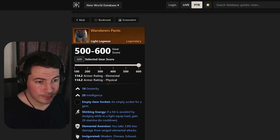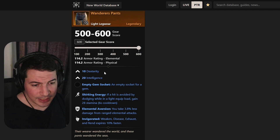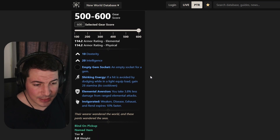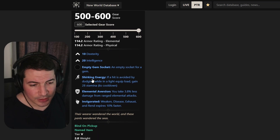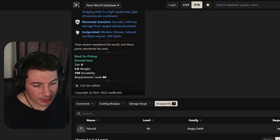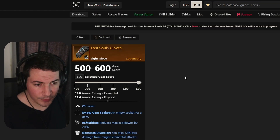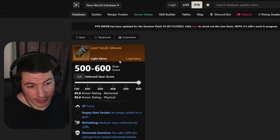Now let's take a look at the armor. For pants there's the Wanderer's Pants, coming with dexterity and 20 intelligence, shirking energy which is really good, elemental diversion, and invigorated. This will drop from the last boss in the dungeon.